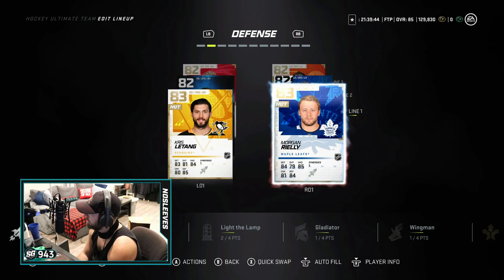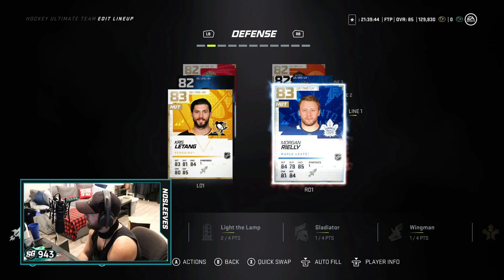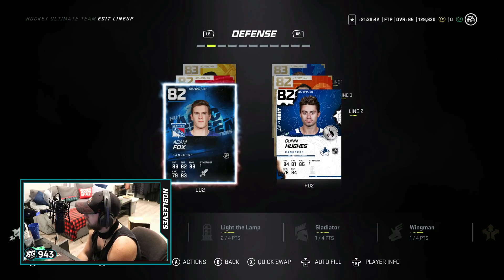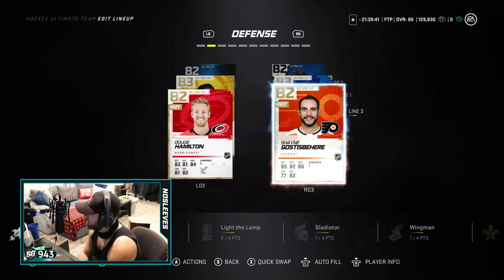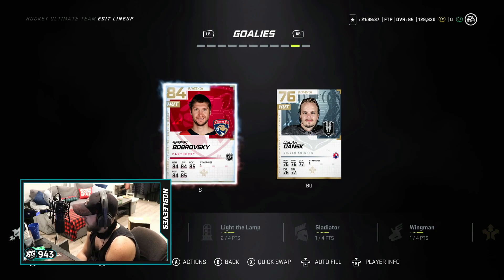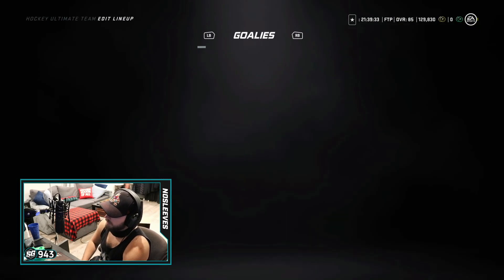On defense, we've got Chris Letang and Morgan Riley — Speedster synergy, making them fast enough and usable early on. Speed is what's going to be prioritized the most on defense early on, more than size, because you need to at least keep up with guys that just have nuts, fast teams. Letang was a really good option. On the second pairing, we got the Halloween Adam Fox as well as the Limited Quinn Hughes — just speed is what I'm prioritizing there. Third pairing: Dougie Hamilton with the Howitzer synergy, and Gosselin, another cheap option that's a decent skater. Speedster and Howitzer are what we're prioritizing. And in net, I got Bobrovsky — it really won't matter. Distributor, I'm not trying to activate right now, but that's who I'm putting in net.